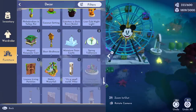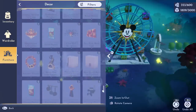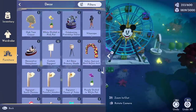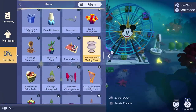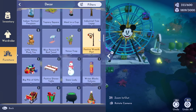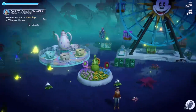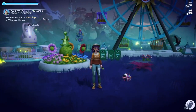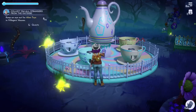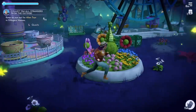Too long, didn't read: unlock the items in the star path, place them down at least once to help with this community challenge, and you'll see free stuff coming to your mailbox. All you really need to do is claim the code at the beginning of the video and grind your star path. We have until May 31st so you don't need to rush, but the faster the better. I'm hoping they'll tweet out progress updates since there's no live tracker, so we know how much we need to keep placing.